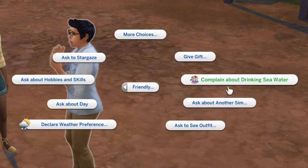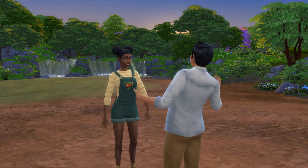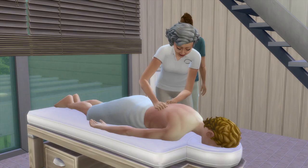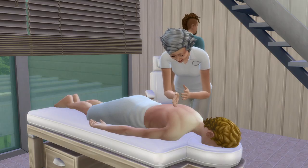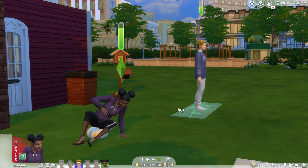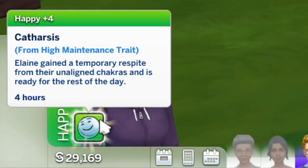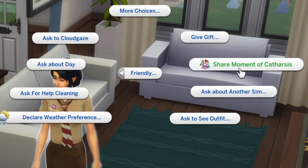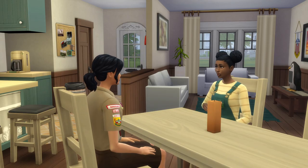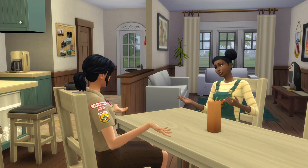Once they've experienced at least one of these problems, they can complain about it to other sims, which looks more like bragging than complaining to be honest. But this trait isn't all bad, because if they do any wellness activities like meditating, getting a massage, or doing yoga while still having one of the negative moodlets, they will achieve catharsis for several hours and their needs will decay slower. They can also talk about their catharsis moments to other sims, and sims with this trait will autonomously do wellness activities if the objects are available.